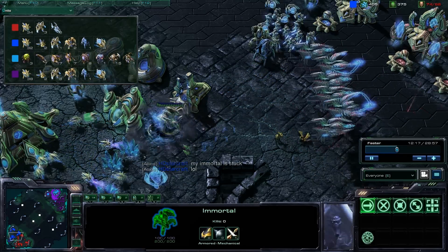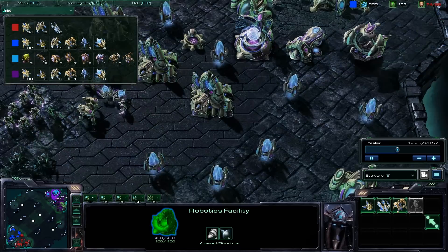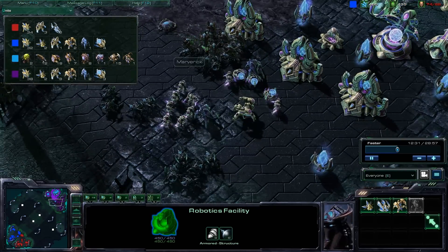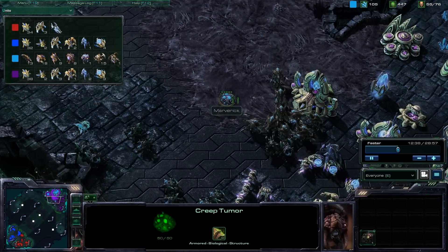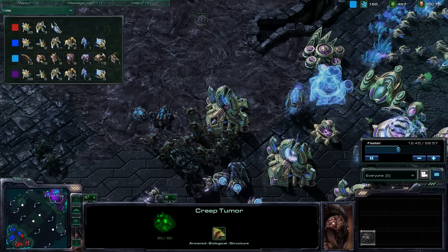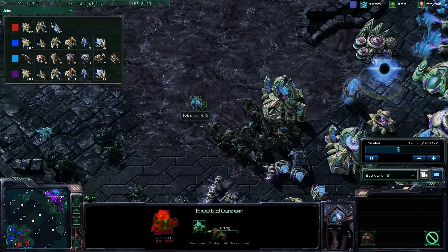Now I'm finding myself supply locked. Taking a look back over here, the observer did go down — probably because of the photon cannon having detection abilities. The Zerg player is spreading creep with creep tumors, and I'm pretty sure it prevents teammates from building on it, which could be screwing over the purple player.